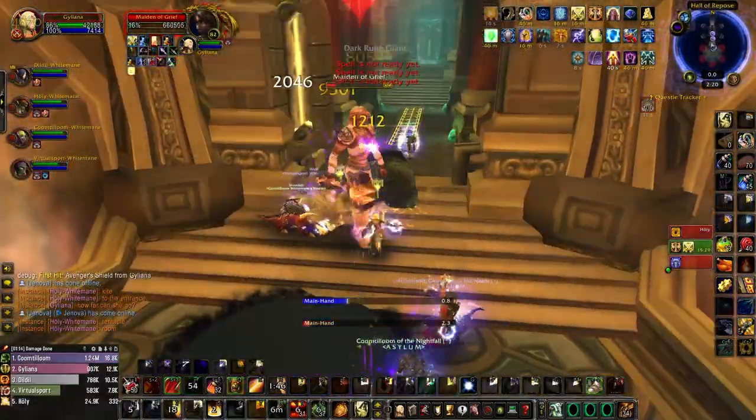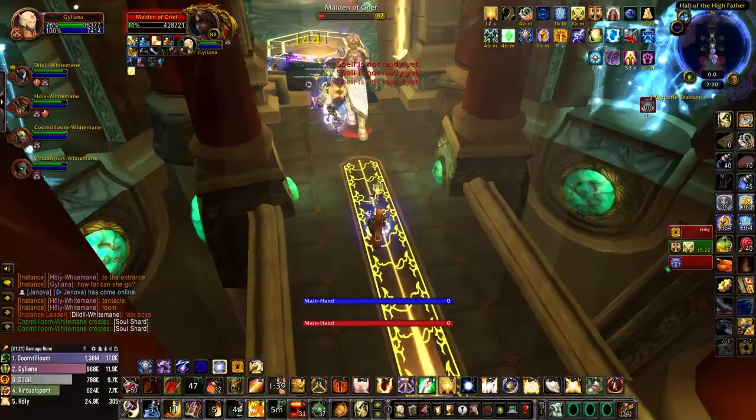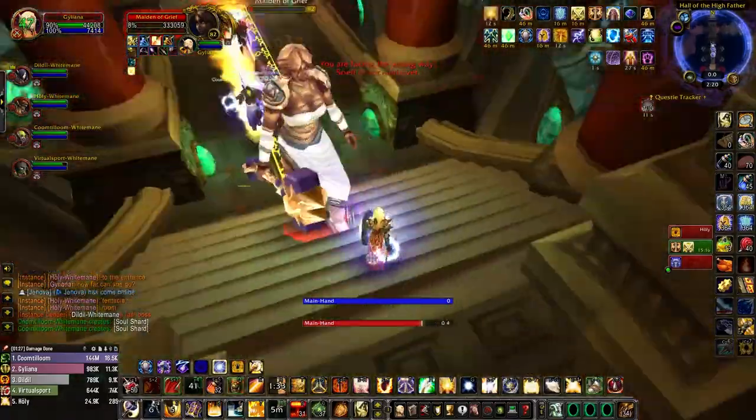For Halls of Stone, I have an extremely minor tip that I recently discovered thanks to random people in my Dungeon Finder group. When fighting the Maiden of Grief, you can actually drag her really far outside of the boss room, and this allows you to easily carry over your titanic power stacks into the next phase.